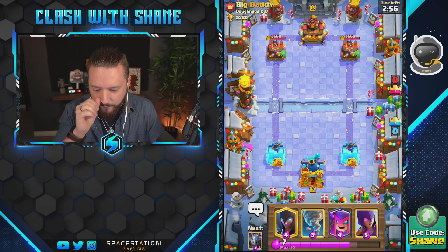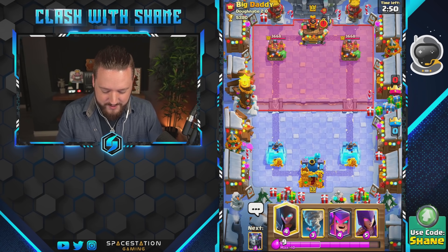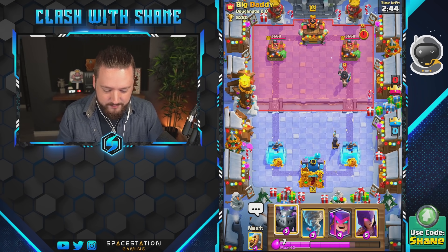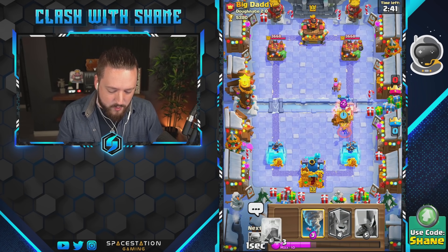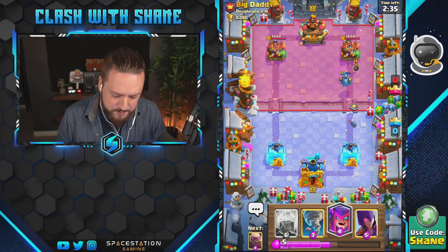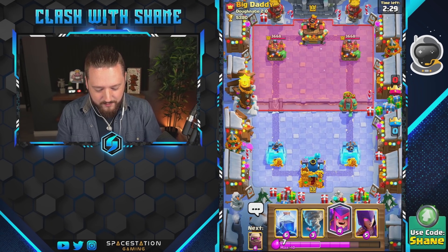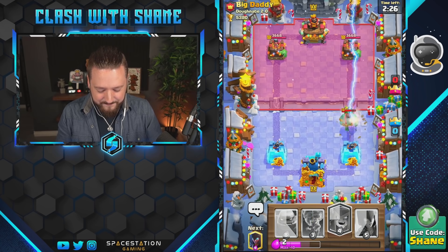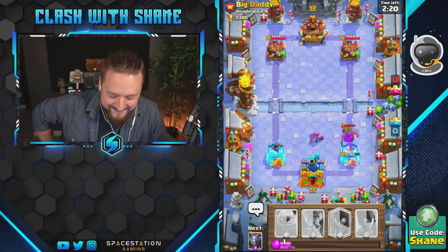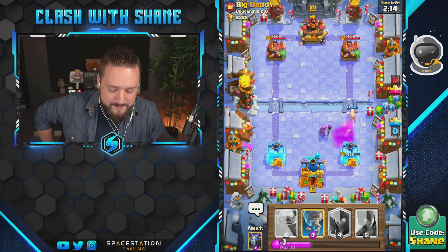Alright guys, jumping in against the one and only Big Daddy. I feel like I should not say that name — I just feel awkward saying it. So we're gonna night witch here for this bomber coming down, firecracker as well — can we barbell that firecracker? Smack it — yes, thank you! This should be an interesting battle. Oh no, I got nothing — yo, we're so freaking dead. Big Daddy, I'm sorry. Why are you saying thanks bro? That's not nice.